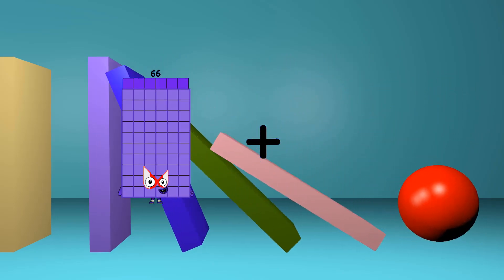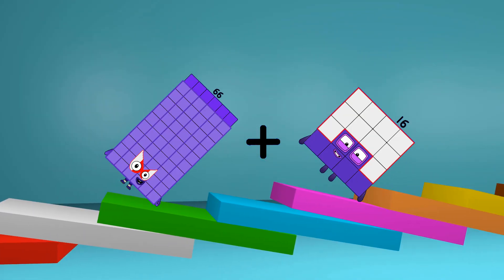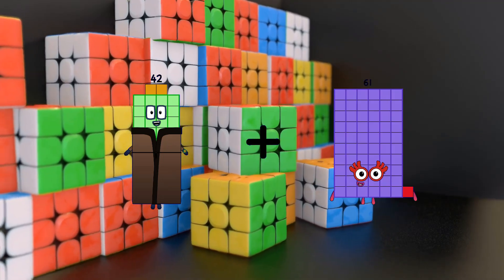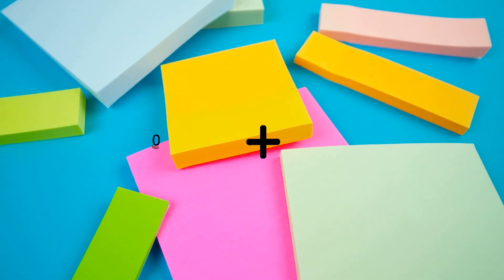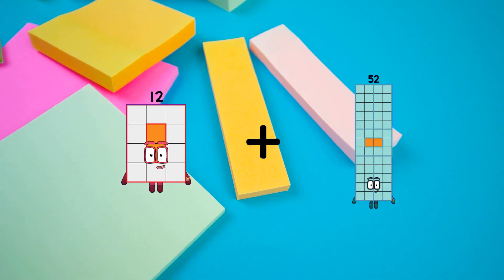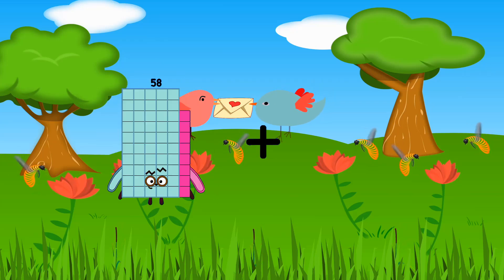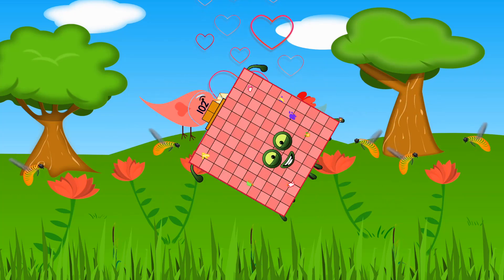66 plus 16 equals 82. 42 plus 25 equals 67. 12 plus 89 equals 101. 58 plus 102 equals 160.